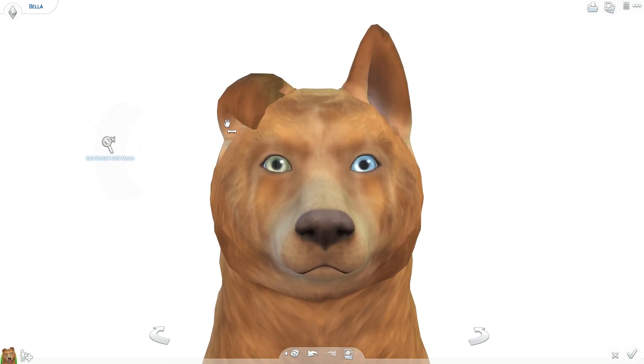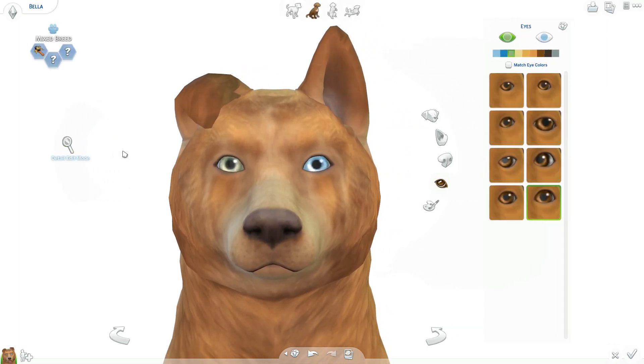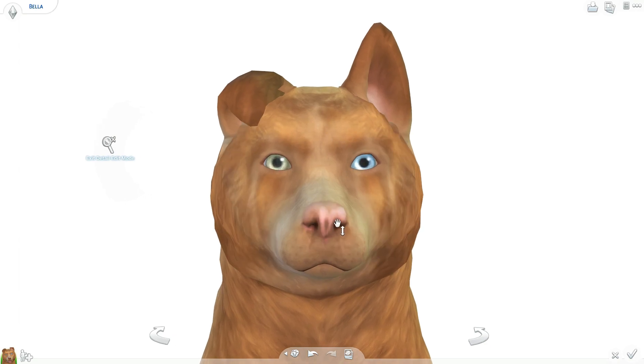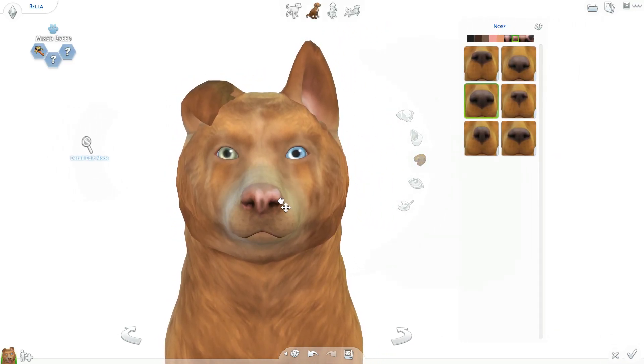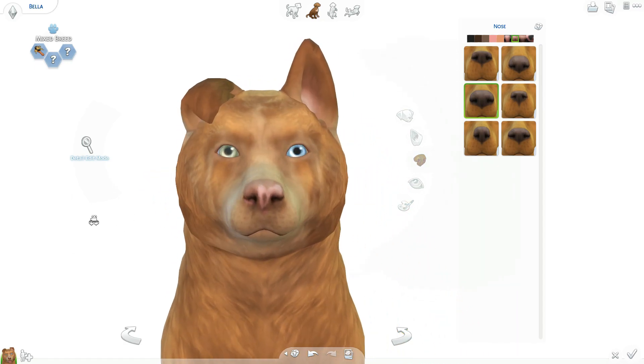I don't know if this is gonna turn out totally realistic, but you know. I'm gonna make them a little bit squinty. Yeah, I like those eyes. And then we gotta do the nose — the pink with the brown, oh that one's cute, I like that, that is adorable. I kind of want her to have like a big nose because I think it's cute. We'll do this one but make it bigger — yeah I like that. I'll bring it in a little bit like that.